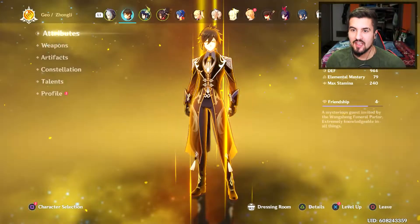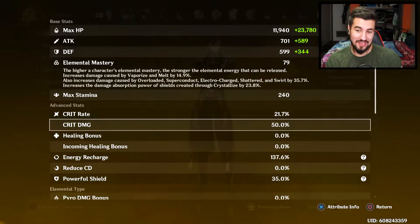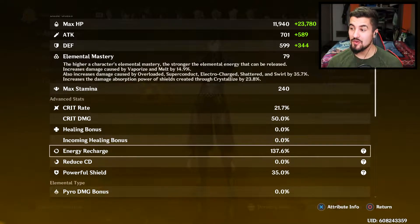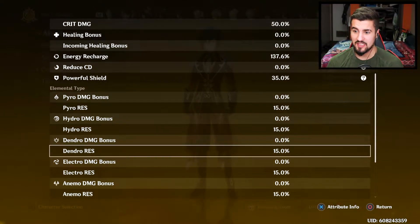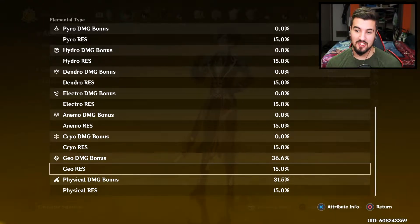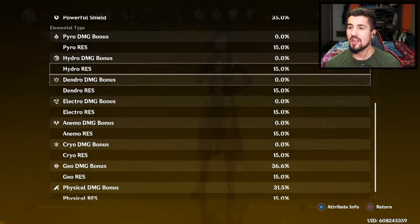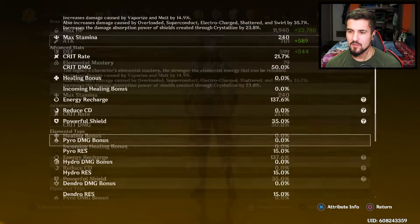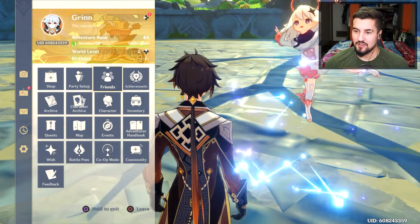I should have showed you guys his actual attributes. So we go here, we go to details. You guys can see that I have not built for crit or anything like that at all. I've got no healing. I do have a pretty good amount of energy recharge just on my passive talents, just luckily — which is nuts. If you want even more, like 130 is pretty good. You can get your ult back pretty fast; I noticed that with him. We're also getting that 15% Geo damage, which turns into 36% because he gets a passive buff for Geo damage. Physical damage he also gets a buff on. As well as, I think he has something here — a powerful shield gives a 35% bonus on the shield thing.